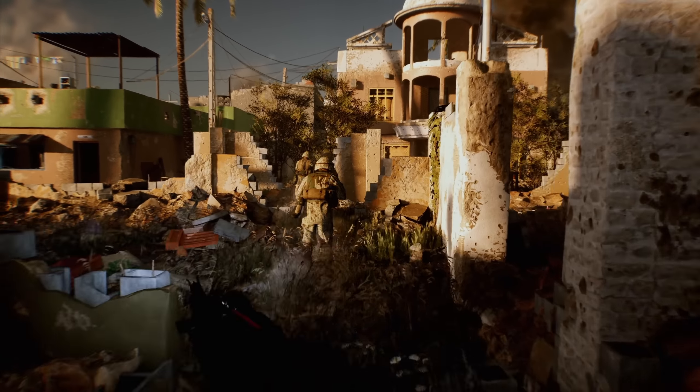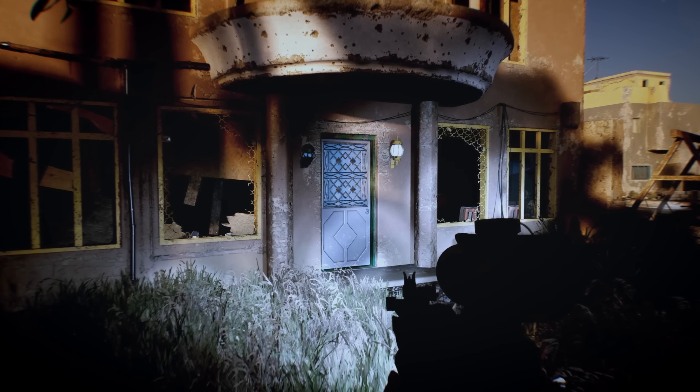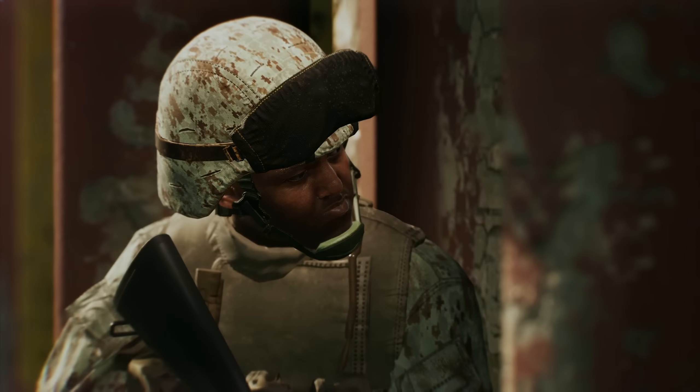Over the last couple weeks I've had the chance to bring you guys some exclusive Early Access Six Days in Fallujah gameplay, and today I get to share the big news: Six Days in Fallujah will release into Early Access on Steam on June 22nd of 2023. The trailer for their launch is out right now and I've also got some exclusive new gameplay provided to me from the developers. Stick around Thursday — I'll be sharing more gameplay from me and the guys as well.